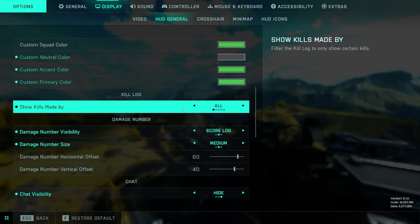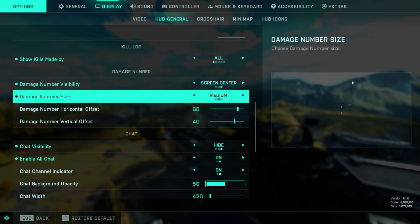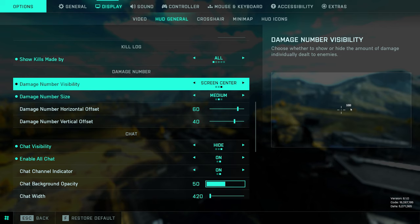Show kills made by all — this will show every single kill in the kill log instead of just the soldiers around you. I believe the default is set to squad and nearby, so definitely put this to all so that you can get a bit of a read on the battlefield overall. Now damage numbers — this is actually quite important. A lot of people think the middle option just shows the number at the bottom of the screen, and this option shows the number in the middle. But these actually differ in the way that they tally up the damage.